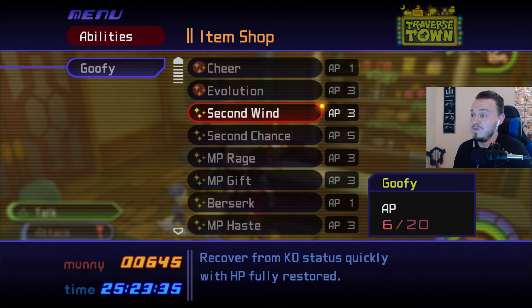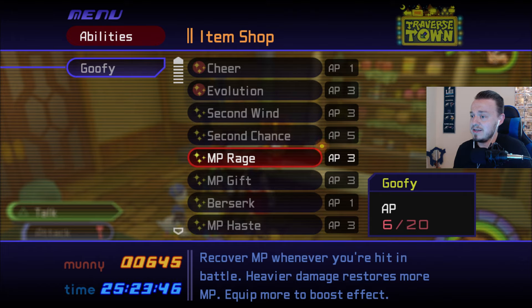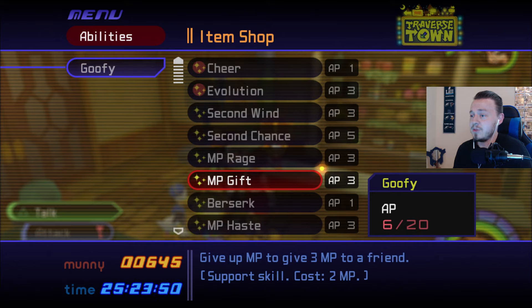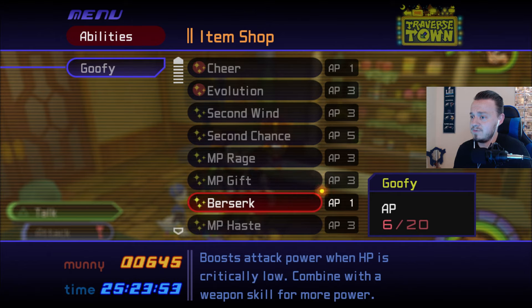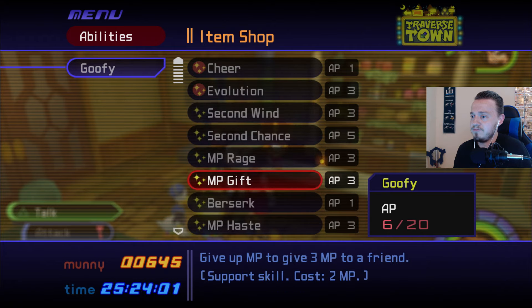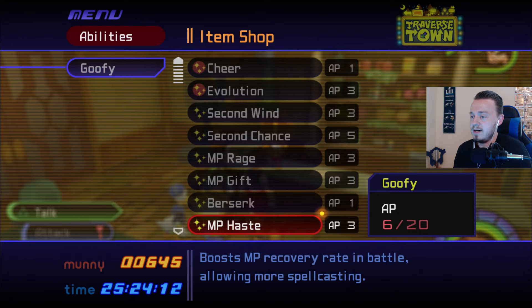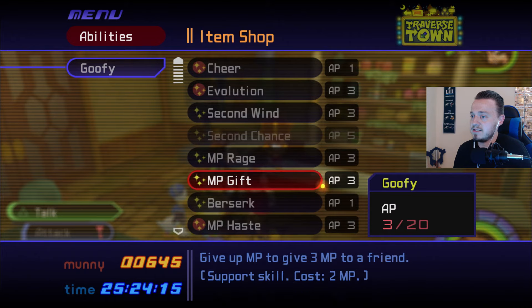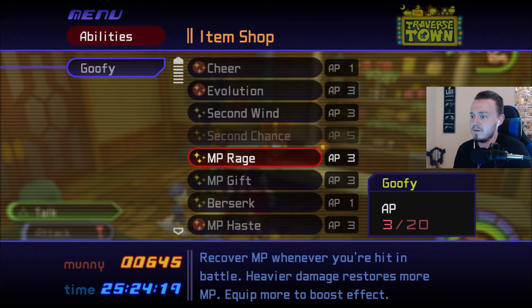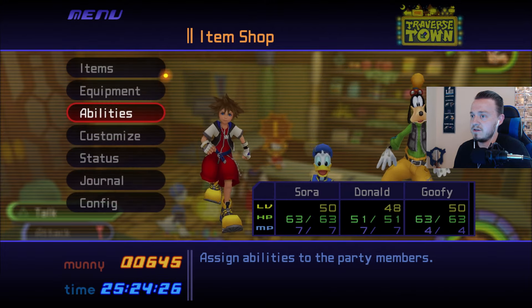Goofy's got a lot of moves. He's got Second Wind — recover from KO status quickly with HP fully restored. Keep 1 HP even after taking a critical hit. MP Rage — recover MP whenever you're hit in battle, heavier damage restores more MP. MP Gift — give up MP to give 3 MP to a friend. Berserk boosts attack power when HP is critically low. And MP Haste. So I think we're going to do 2 of the APs that cost 3. I want him to have MP Haste because he's going to get his MP back. And I'm going to say Second Wind — I think that's going to help with bringing Goofy back to life. So we upgraded our abilities.